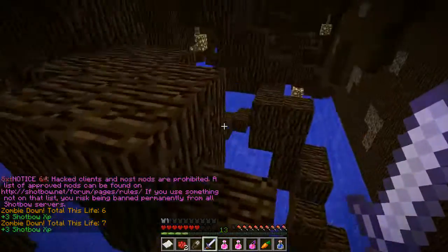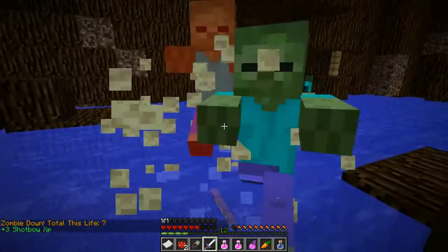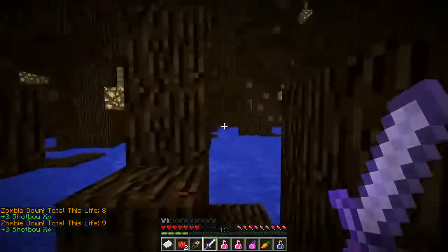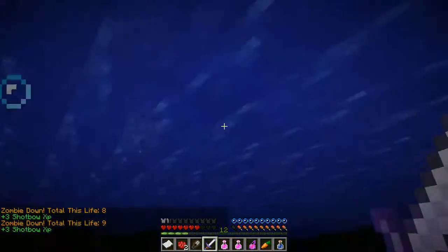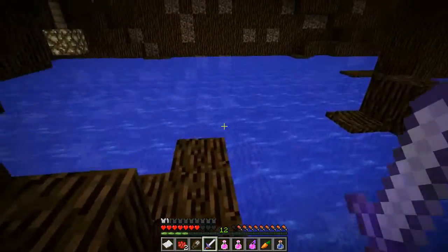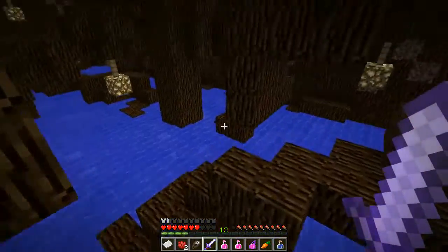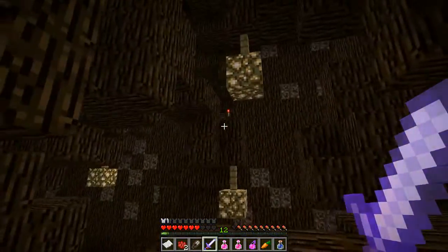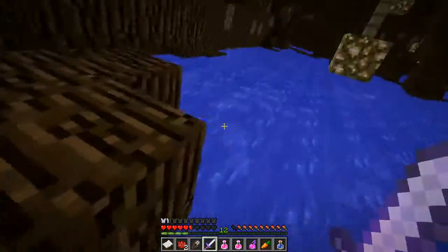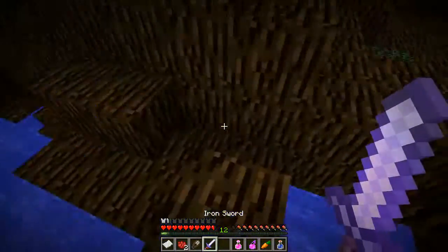Nice iron sword to dispatch the zombies. There are two other safe chests — let me dispose of these guys first and then I'll show you. The closest one's up on this wall; you climb up some roots to get there. This one is a bit of a dangerous one to loot, because while it is not trapped itself, it does have a pigmen spawner right above it.